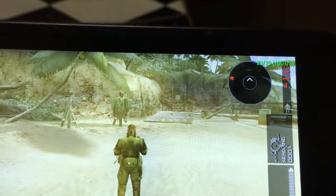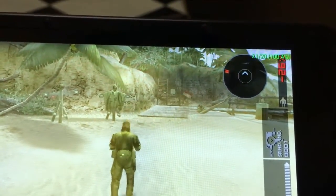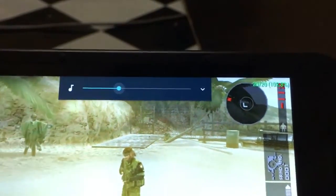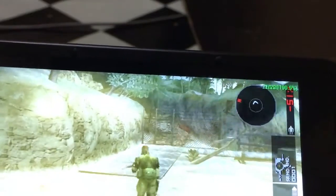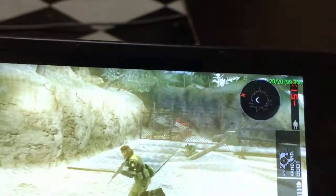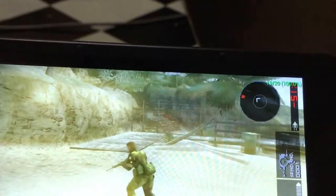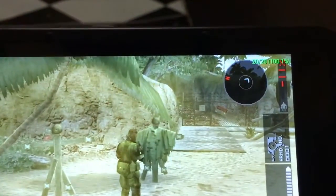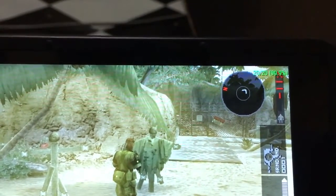Let's load Metal Gear Solid again and try to load a save state. The game is loaded. Please take note of the frame rate as well. Now we try to move again — the frame rate is smooth, around 99% to 101%. For this game, Metal Gear Solid Peace Walker, the PSP version is kept at 20 frames per second, so 100% speed equals 20 FPS.